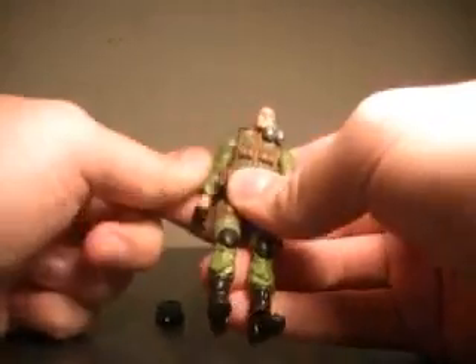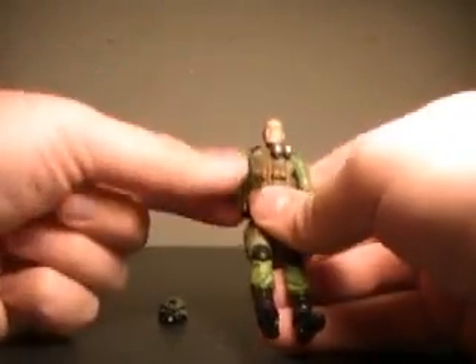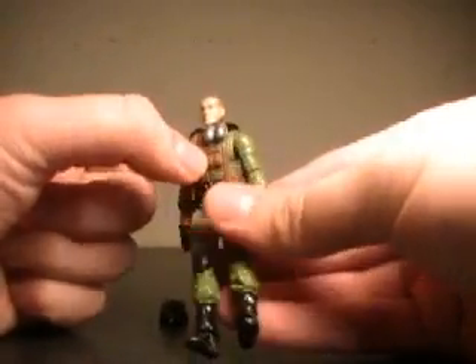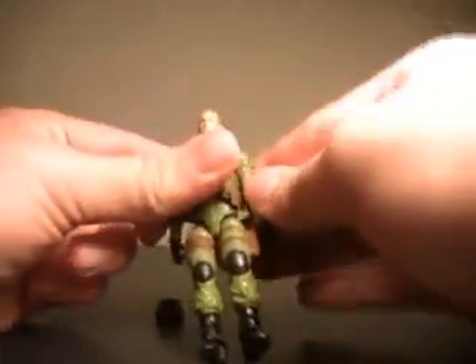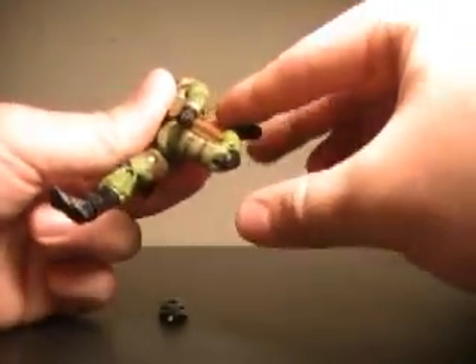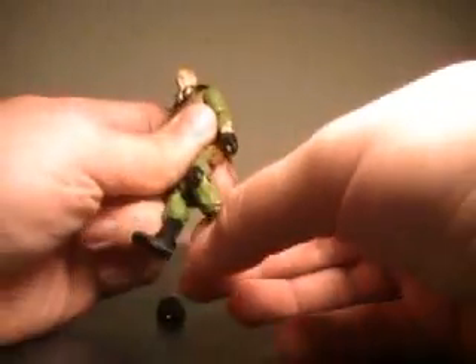He's got the standard articulation for Joes — goes up, does a 360, spins and bends at the elbow, wrist joint. Tiny bit hindered by his chest armor, which is all removable — you can see the peg's back here, same for both arms. Double joint at the knee, legs go forward, out, back and forth. Ankle joint.